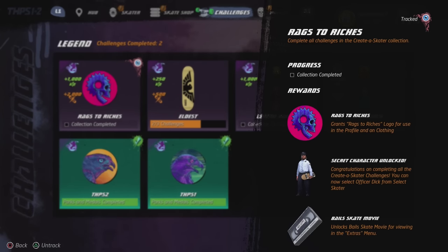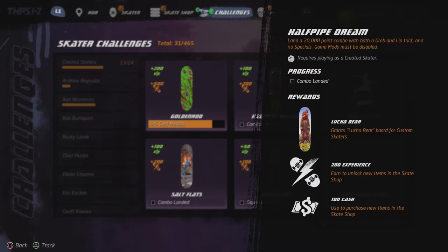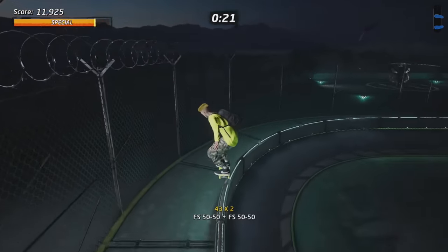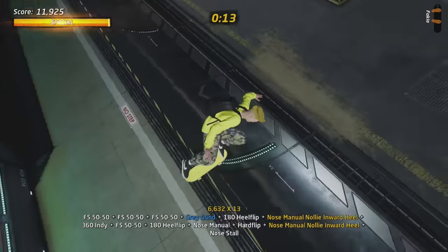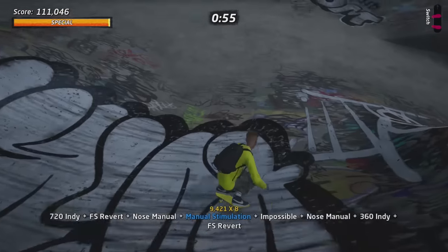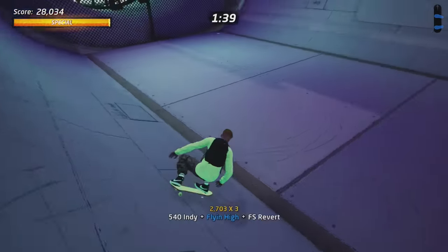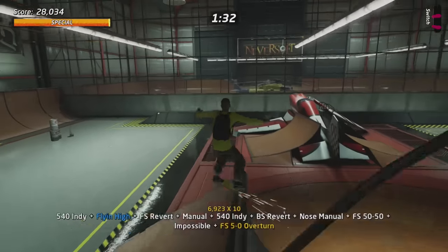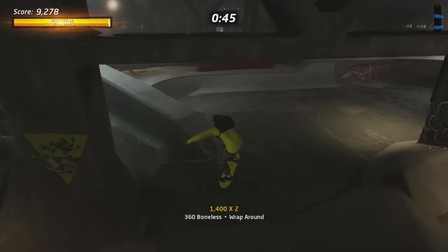To get Jack Black, go to Legendary Challenges and find the challenge called Racks and Riches. It requires you to complete the Create-a-Skater challenges, which are the challenges for your created skater. These challenges count for every single skater you've created and you only have to do it once. A lot of the challenges include combos — for example, I had to grind the Great Grind for at least 50,000 points. A lot of them are gaps, and if you want to find them all you can go to YouTube and search for something like 'Hangar gap list' or 'Hangar all gaps' to find the specific gap you need.